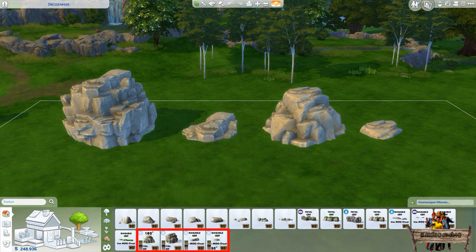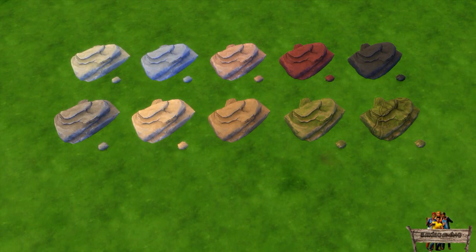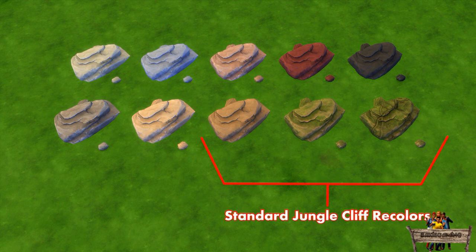The color stripes from all of these new jungle rocks compared to those of the others will contain two more recolors, which I will be showing you right now. The image shows you all the recolors of the razeable jungle cliff with a matching base game rock beside it. All other rocks in this pack will contain the exact same recolors too.